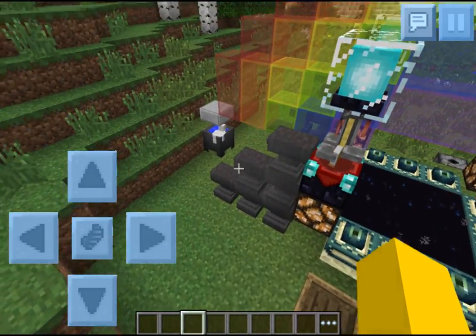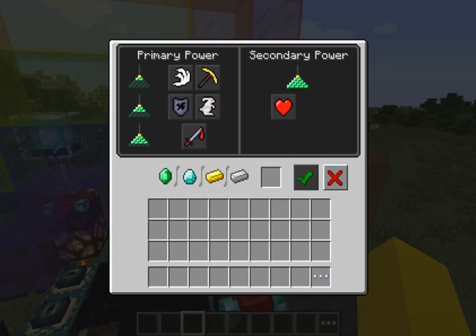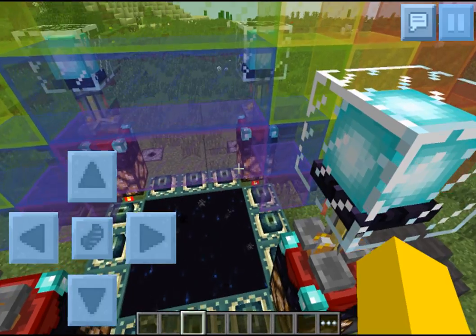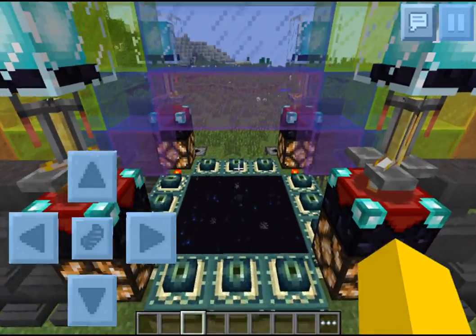Everything else works just fine. As you can see, there's anvils, boats, beacons too, and the GUIs work also. This is just so cool — they have colored glass. If you've played Minecraft PC, it's pretty much the same thing, except you might crash a bit more on this one.